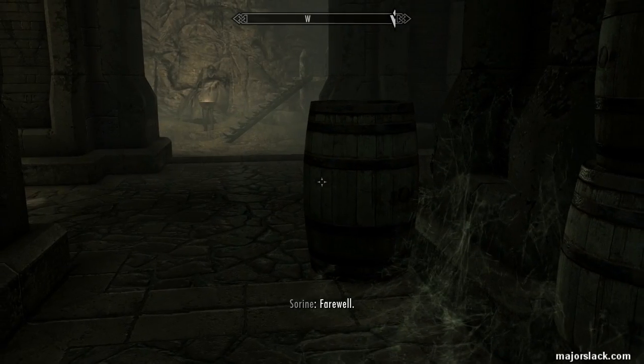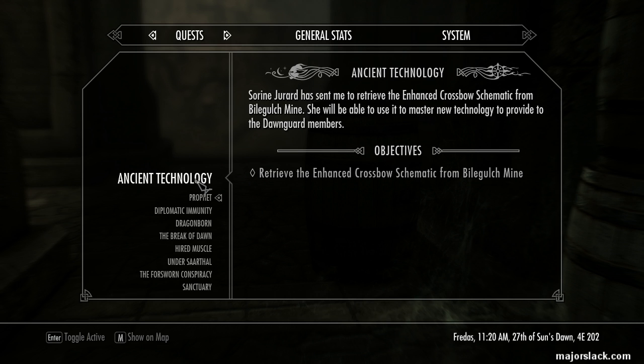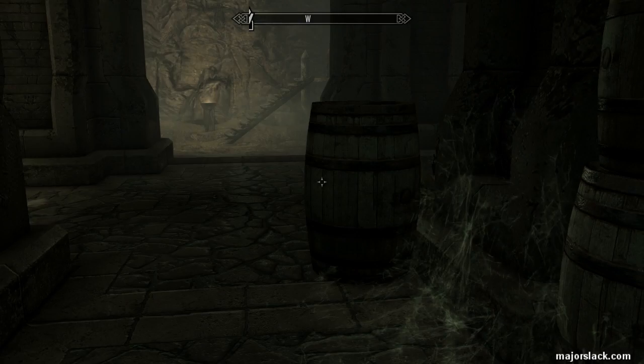So we've been sent to — here we go. This is the name of the quest: Ancient Technology. And the six side quests, they're all called the same thing, Ancient Technology. You get sent to a random location. This time I'm being sent to Bilegulch Mine, but this is completely random, so it may be different for you. We have to collect the schematic for the Enhanced Crossbow, which ignores, I believe, 50% of the enemy's armor.